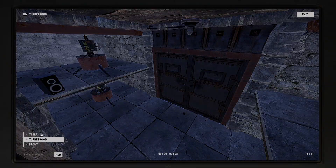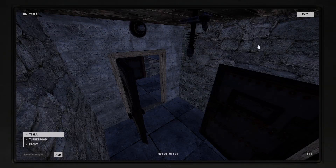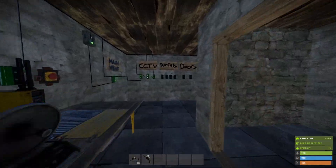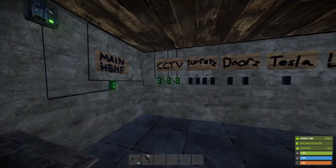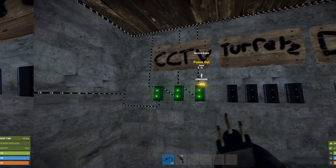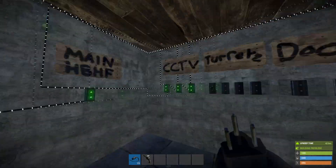We can see all our respective cameras here: Tesla room, turret room, and out front. You might want to name yours something a little more cryptic so it's harder to guess — so no one can spy on your base. On to the next one — we're going to take the remaining power from the CCTV branch.